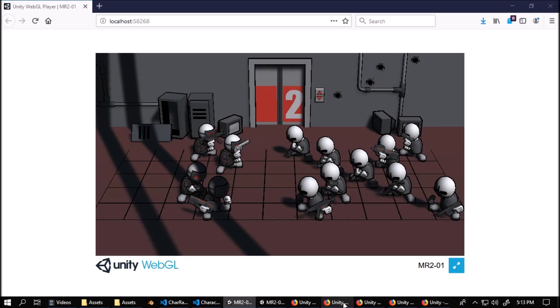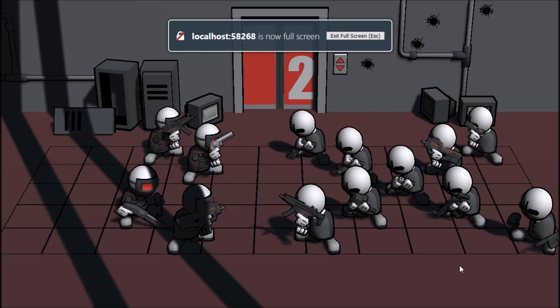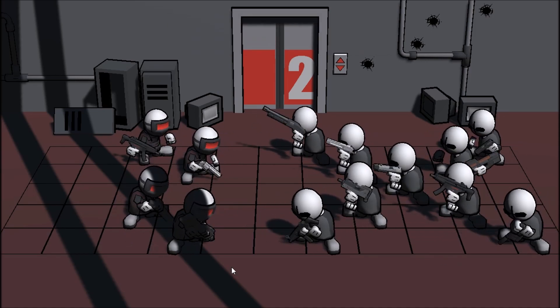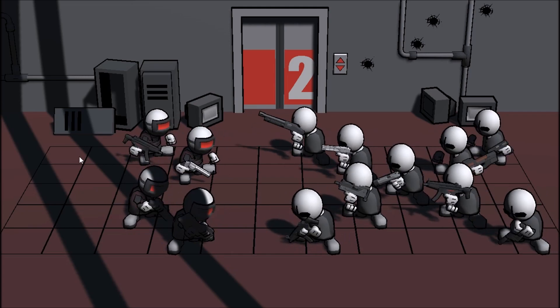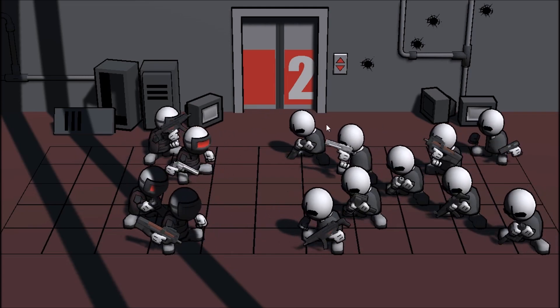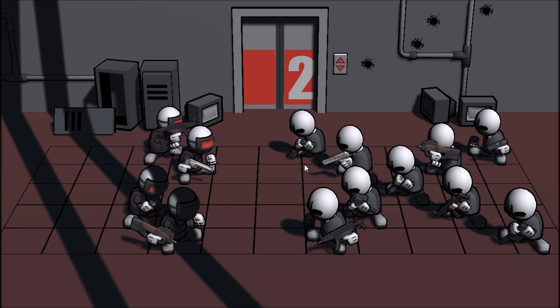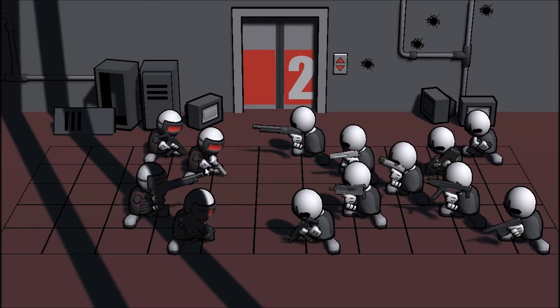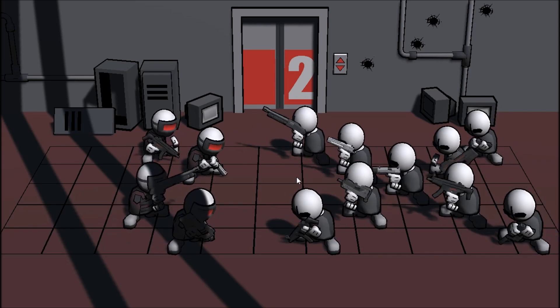Let's look at it in action. Here is the default Unity render. You can see that shadows don't come out as black — they come out as gray, they're fuzzy, poorly defined. Edges on the subjects look like they were drawn in Paint, a lot of the detail is lost, a lot of the color is washed out, and it just looks pretty bad.